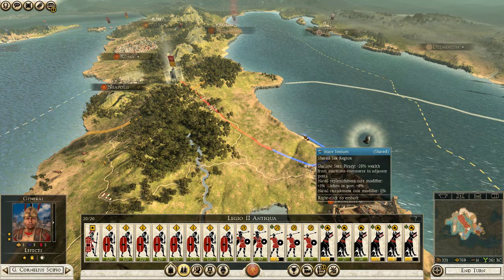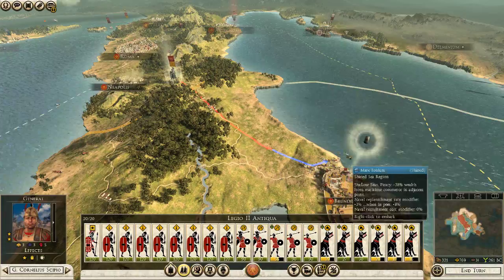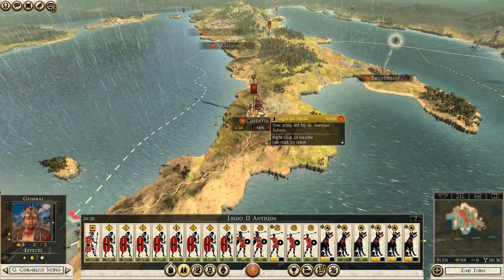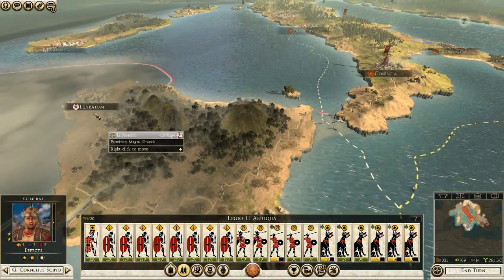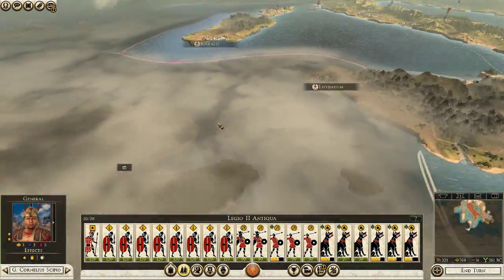It'll take him too long to get up there, so I've decided to have him come back here and find a beach so that you guys can come over to this place. I think he'll have to go around on the beach there. So I think that's what we're going to do, and we're starting to get this guy filled up in case Carthage moves in on us here.